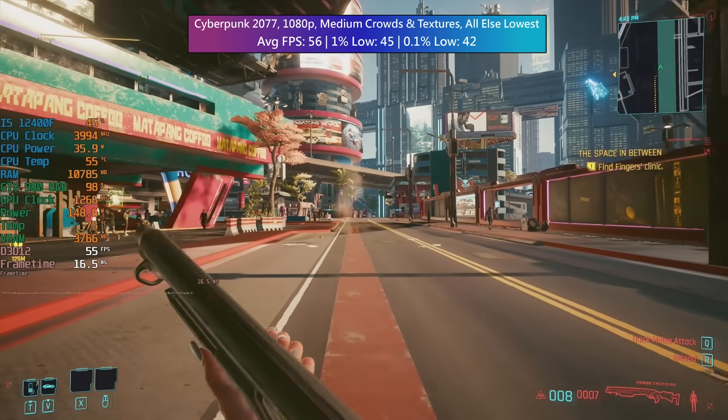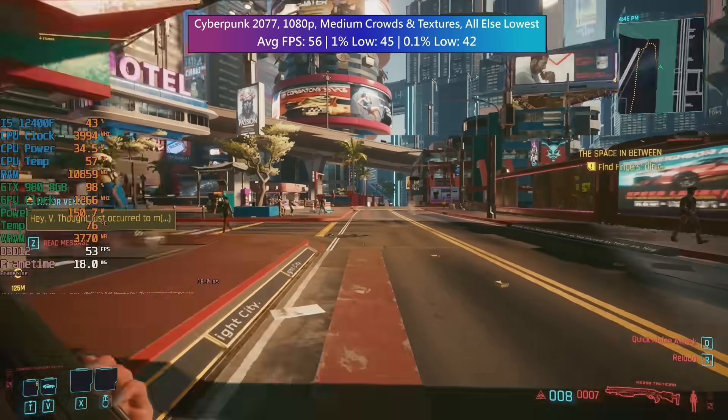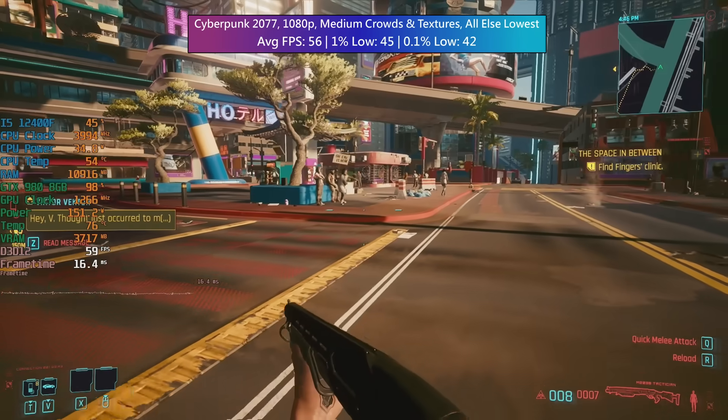This 980 is basically the same spec-wise — we've got the same bus width, the same memory bandwidth. The only thing that's changed is the amount of VRAM: 8GB instead of 4.